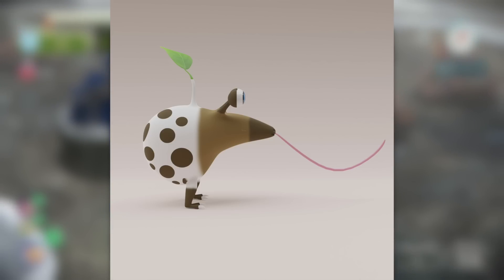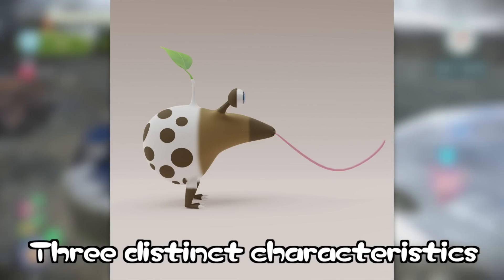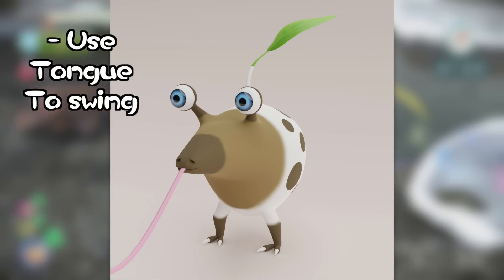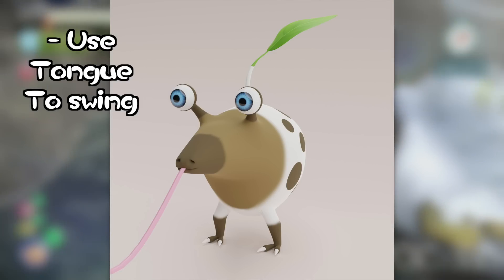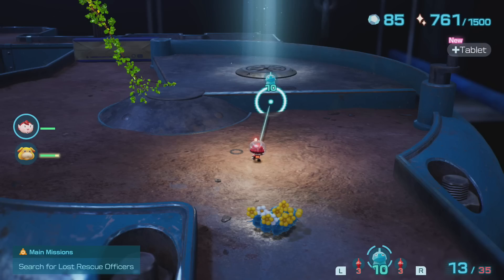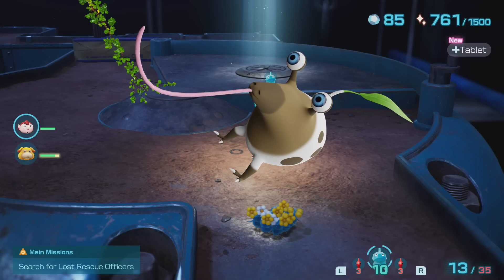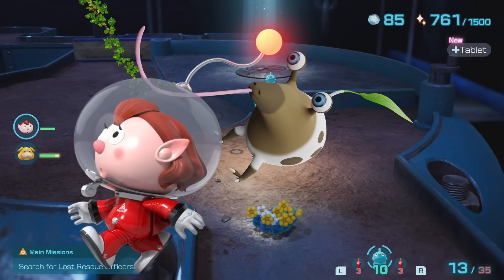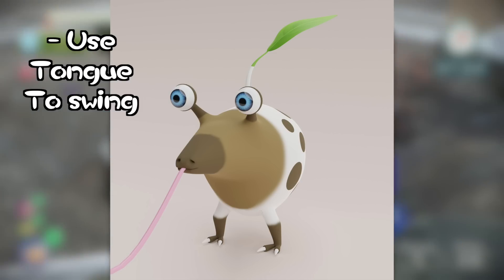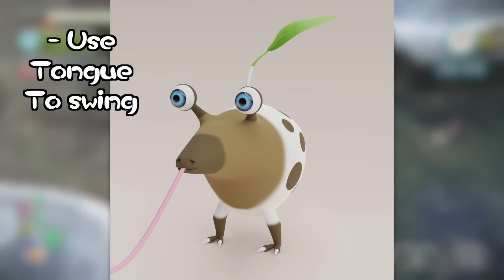I'm imagining the Whip-Tongue Bulbmin having three distinct characteristics: one major use of the tongue and two more minor uses. The main use will be utilizing their tongues for exploration and environmental puzzles inside caves. The cave they're found in would be mossy and full of unique underground plant life, with branches and vines everywhere. Some vines will be little hooks targetable with a Pikmin throw, and the Whip-Tongue Bulbmin can use their long tongues to grab on and swing over across gaps. The Bulbmin will swing across vines on their own, but if whistled at while attached, they'll stay hanging on the hook and allow the captain or Oatchi to swing on their bodies as a way across the gap. While they wouldn't be able to leave the cave with the crew, their swinging ability would make for some unique level design inside.